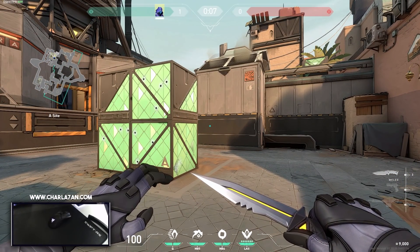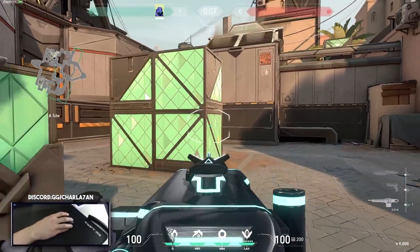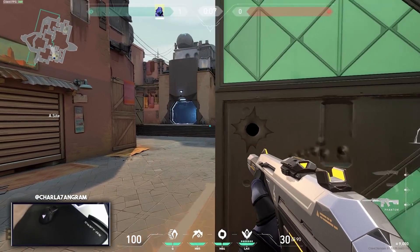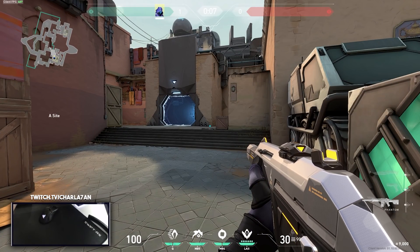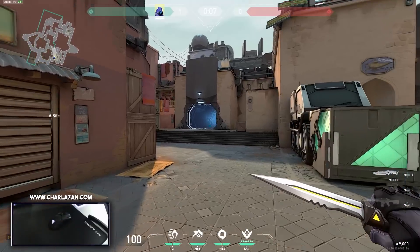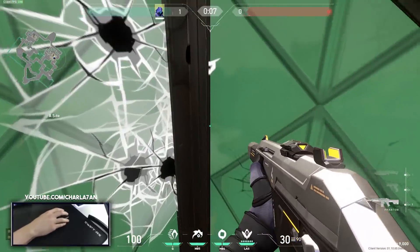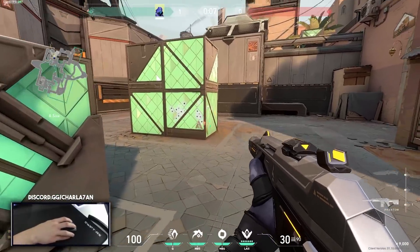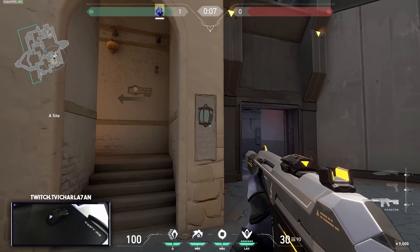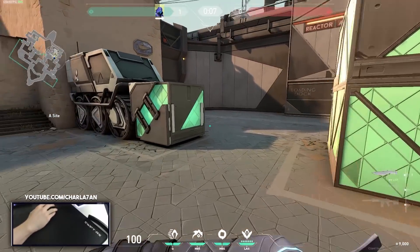One huge tip: always remember these boxes don't have the same penetration pattern from all sides. If you're shooting this side of the box, your bullets go absolutely nowhere — the metal is there and you will not kill enemies. You need to memorize on every single map, every single box from both sides, so you don't waste bullets. This box is penetratable here and here — you'll destroy the enemy planting the bomb. Smart pings are especially useful on maps like Ascent and Haven because these boxes exist everywhere and the pings let you know exactly where to penetrate.